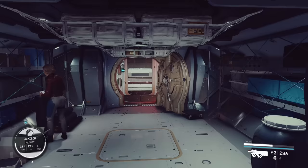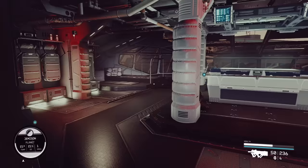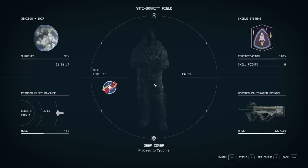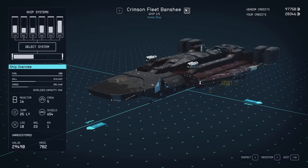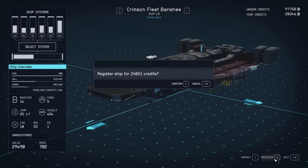It's also worth checking the cargo hold — once you've claimed the ship you can quickly do this by checking the inventory and pressing cargo hold to see if there are credits stashed there. If we try to select another ship, we have the option to go into the ship builder, but for the ship we just stole there's no option to enter the builder. So we click Register — this one costs 24,000 credits. As you can see, it's just a percentage of the value. Click confirm, and now this ship is permanently ours and we can customize and upgrade it to our heart's content.